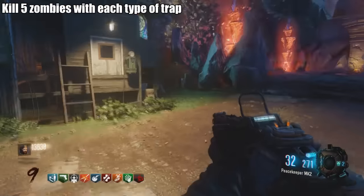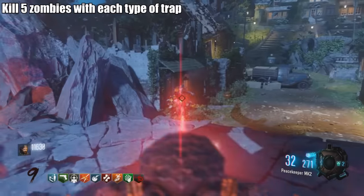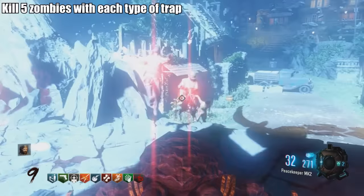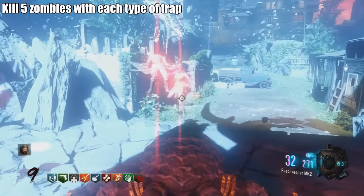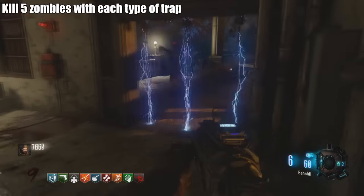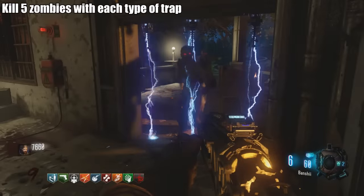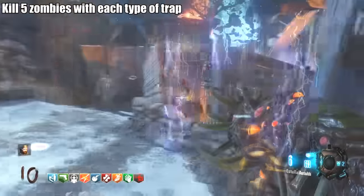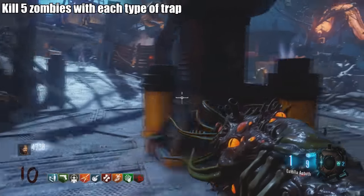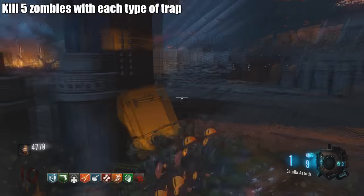Challenge: Kill five zombies with each type of trap. There are three traps. The first is the corrupted generator — after turning the power on it becomes a turret, just kill five zombies with it. The second is the electric trap in Verrückt, up the staircase — wait for zombies to come over and get five kills. The final trap is the Shi No Numa flogger in the Origins area by the old generator.